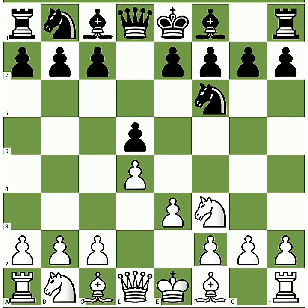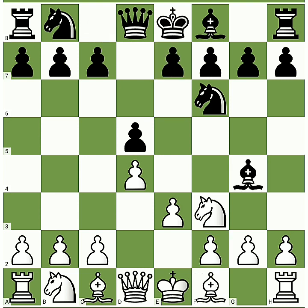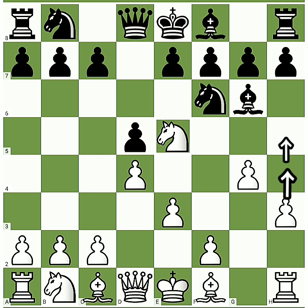Let's look at another variation. Going back to the position — here, instead of pawn e6, what if black plays bishop g4? This bishop is pinning our knight, so we have to kick it out first. We play pawn h3 to kick out the bishop, and keep chasing it with pawn g4. After that we play knight e5, attacking this bishop. No matter what black plays, our idea is simple — push the pawn forward and grab this bishop.